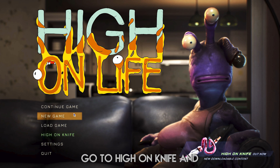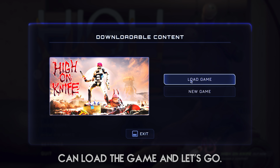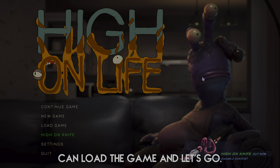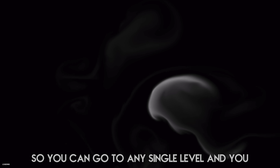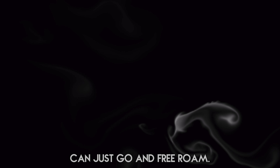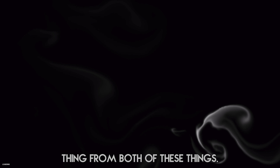What I can do is go to High on Knife and show you that I can load the game. I'm going to show you how many missions I have completed, and the free roaming is now unlocked, so you can go to any single level and just free roam. After that, we're going to check out how to copy and paste everything from both saves — but remember it is on the latest version.